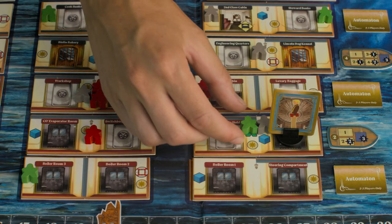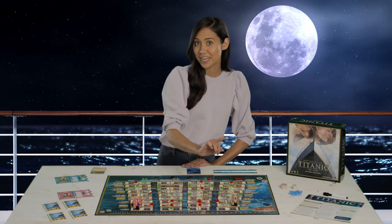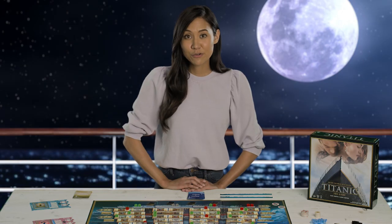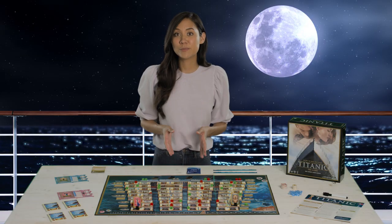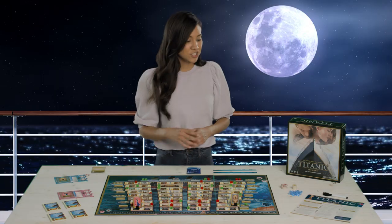To save a passenger, put them in one of the two lifesaver places on your mat. When you're next to a lifeboat — and only then — you can place all passengers on your mat onto the lifeboat using one action cube. Star cards can be played any time on your turn, and help you earn points, move around, and possibly embarrass yourself in front of your friends. To expand your capacity for saving passengers, pick up lifesaver tokens or additional action cubes.